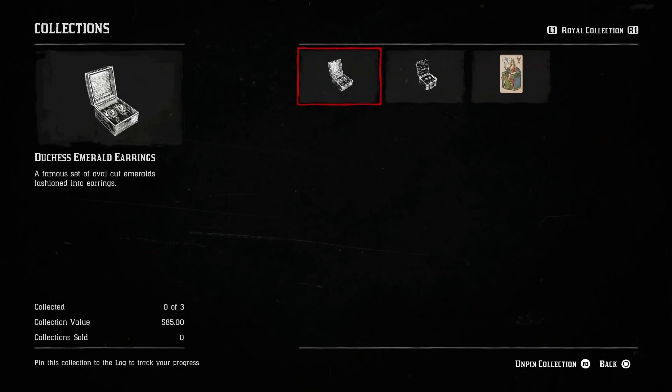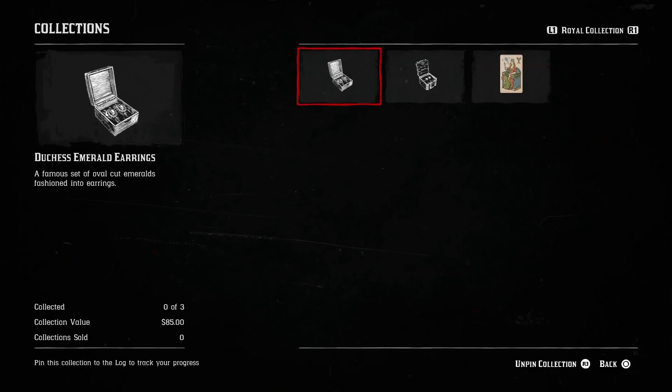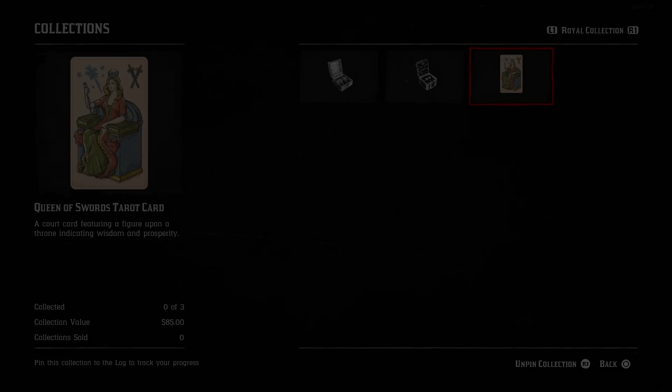While you're in camp, go ahead and get your Madam Nazar weekly collection list. It is for the royalty one — you've got emerald diamond earrings and the Queen of Swords tarot card.